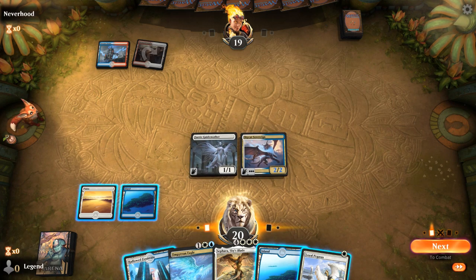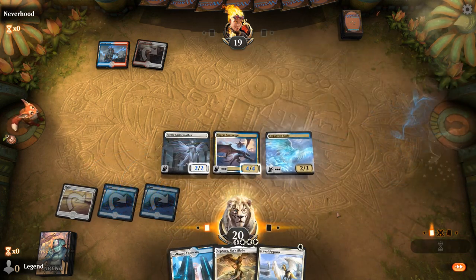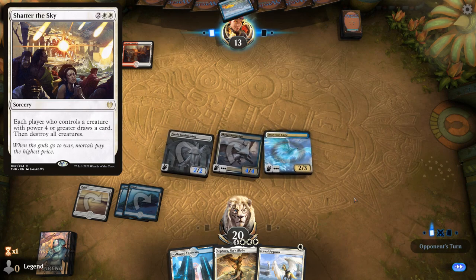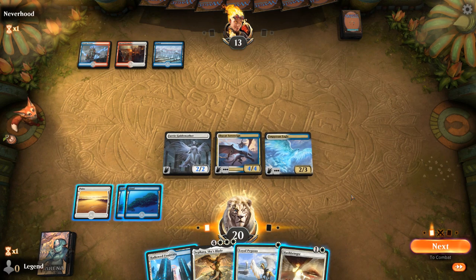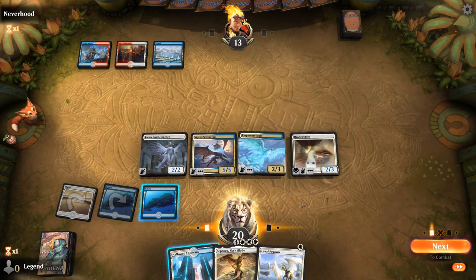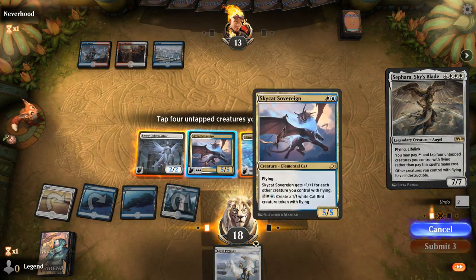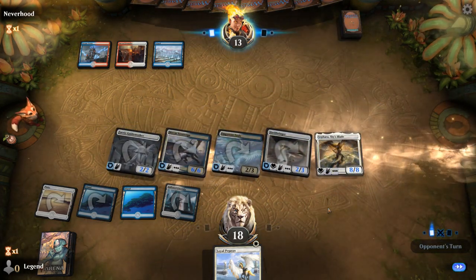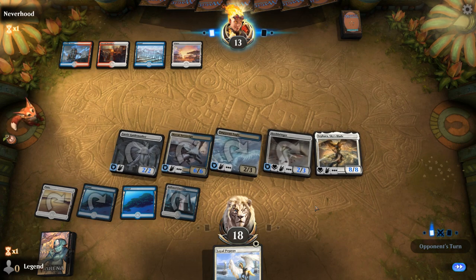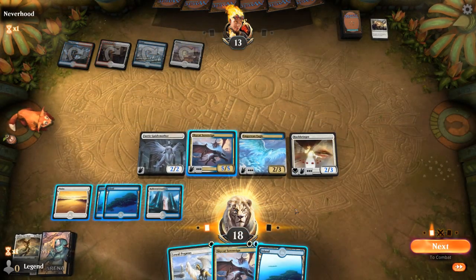Can I beat a Clarion if I do nothing this turn? Probably not. Let's play it safe and play Sephara here — that way if they do have Shatter the Sky next turn, we don't lose. Opponent did have Shatter the Sky. Sephara still dies, but the team is saved and we draw a card. This should be game.